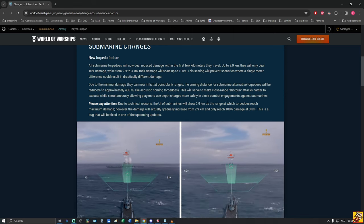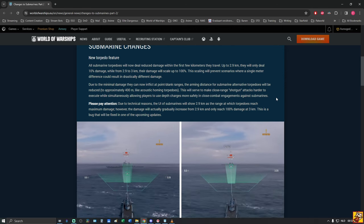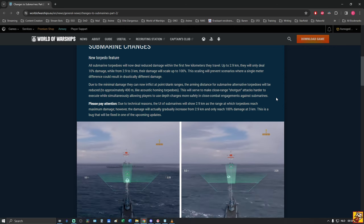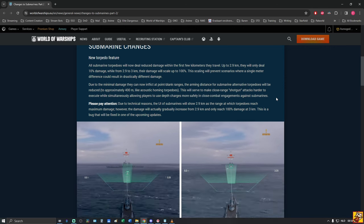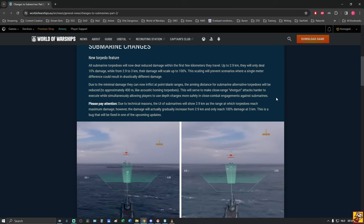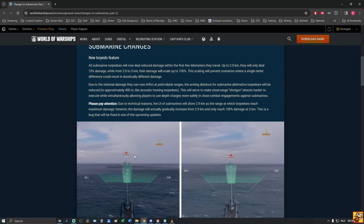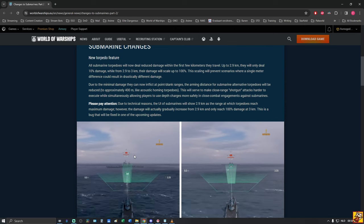This change is meant to make close-range shotgun attacks harder to execute while allowing players to use depth charges more safely against submarines. But this is really bad because submarines can no longer defend themselves from being rushed. Submarines are already weak against rush attacks and now they're even more nerfed. A damage of 1.2k is not nearly enough to kill a destroyer rushing toward you.